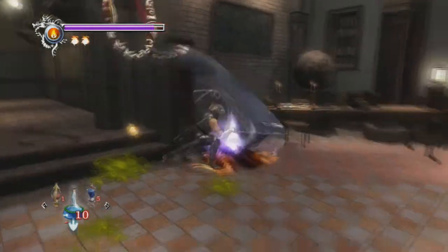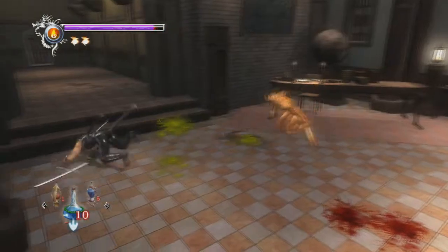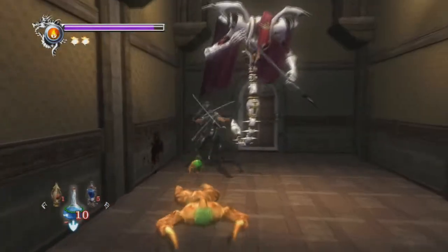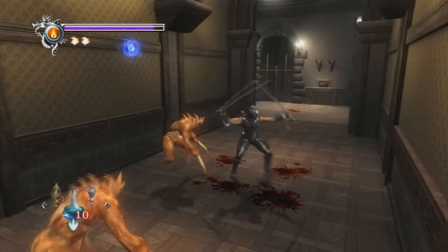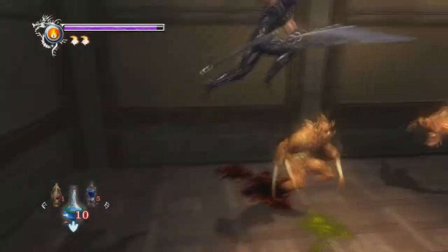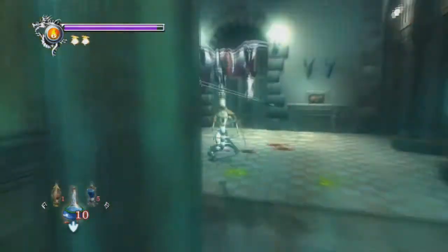We'll probably actually get those cat-like fiends outside of this room, but usually in this room they spawn. I don't know why this mage isn't using his mage abilities - instead he's just wailing on me with a scythe, which I just now realized he even had. Can we actually do a guillotine throw? I don't think we have that yet.